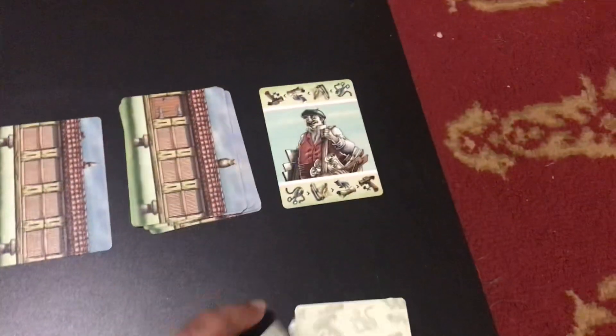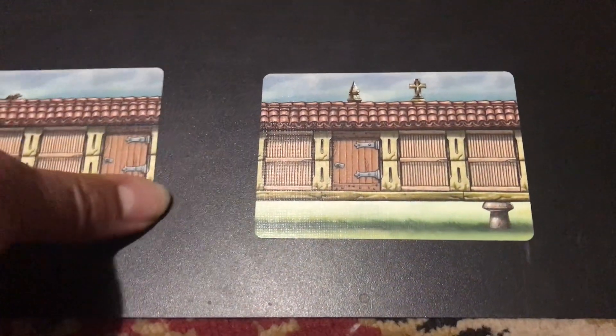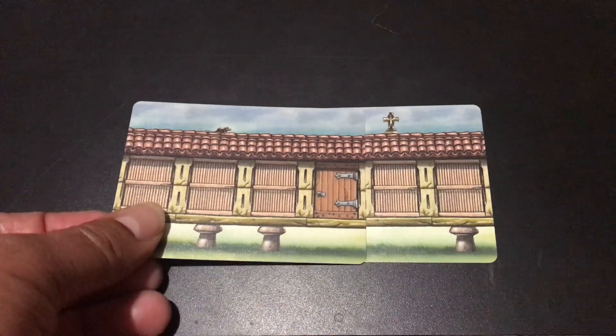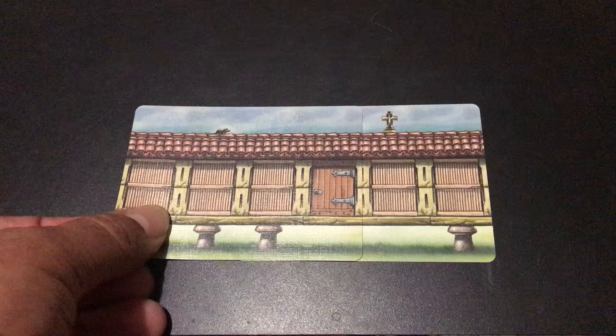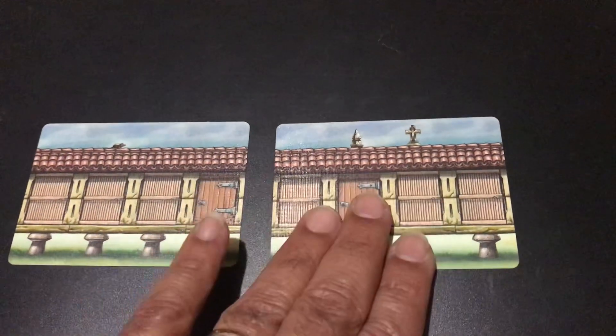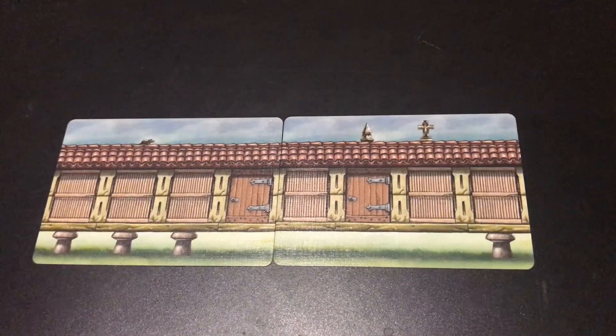You keep simultaneously choosing actions - you can't have the same action two turns in a row. Eventually this tableau in front of you starts to grow as you get cards and start placing them in a row in some strategic format. You can place them exactly flush on either side, or you can start to cover up certain things and overlay cards. That's really the strategy - trying to get the various features showing to maximize your points.